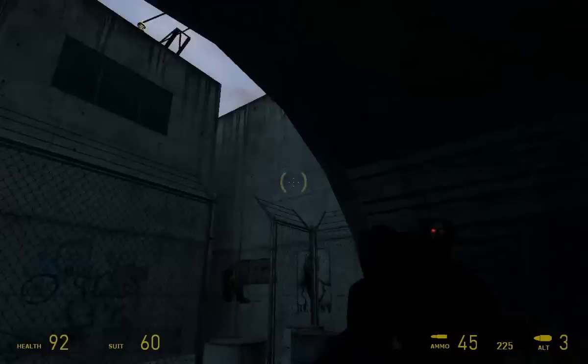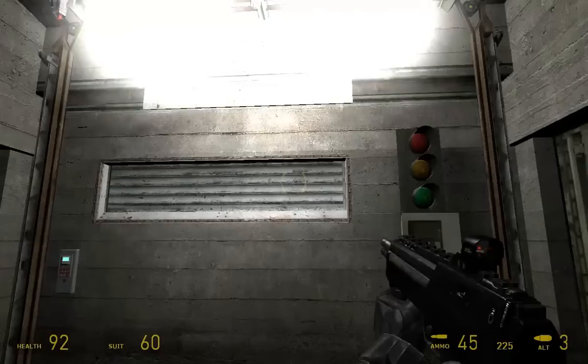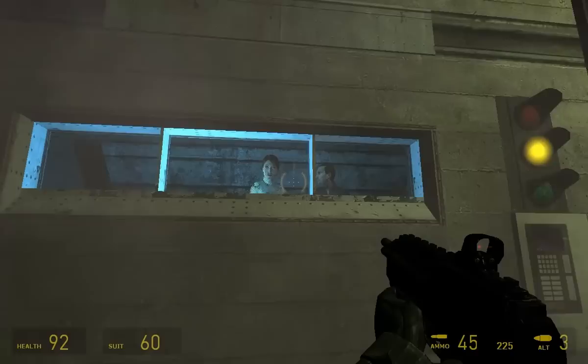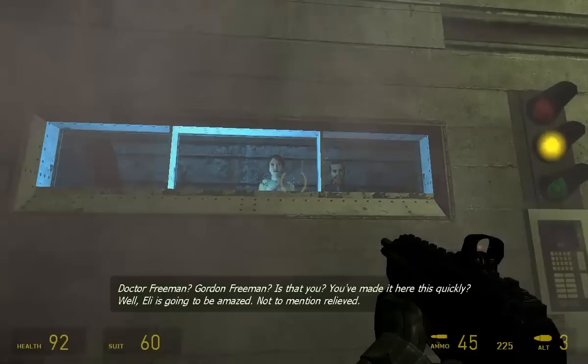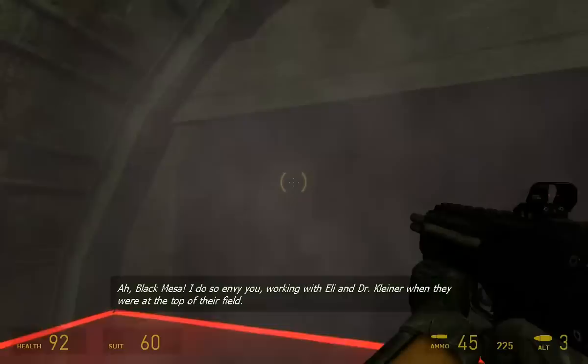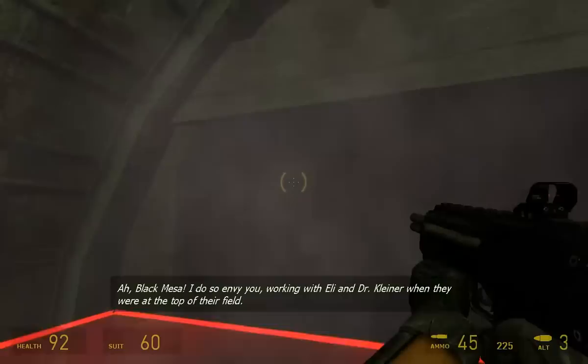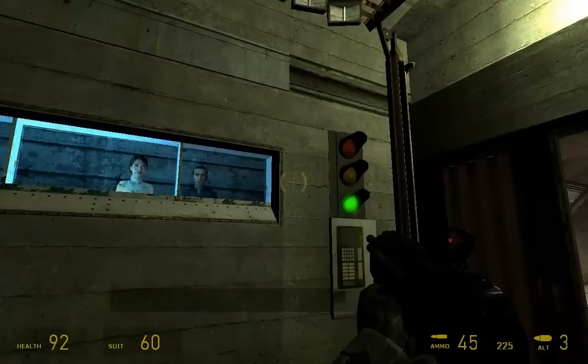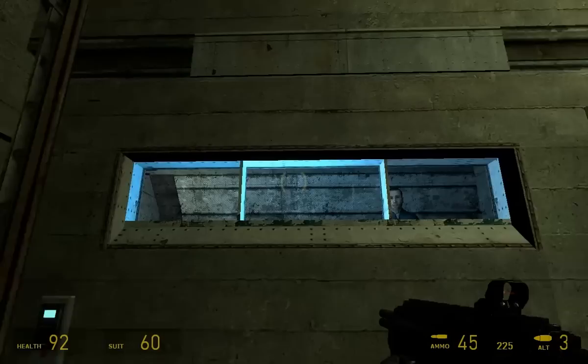We've got something. It's human. Hello? Take it easy in there, you're safe now. You'll have to forgive the scanning process, we can't take any chances. Dr. Freeman? Gordon Freeman? Is that you? You've made it here this quickly — Eli is going to be amazed, not to mention relieved. I'm Dr. Mossman, Dr. Judith Mossman. I've been hearing about you since long before the Black Mesa incident. I do so envy you working with Eli and Dr. Kleiner when they were at the top of their field. You can come through now. Basically it makes you stand here while she talks to you and tells you a bit about herself and the story.